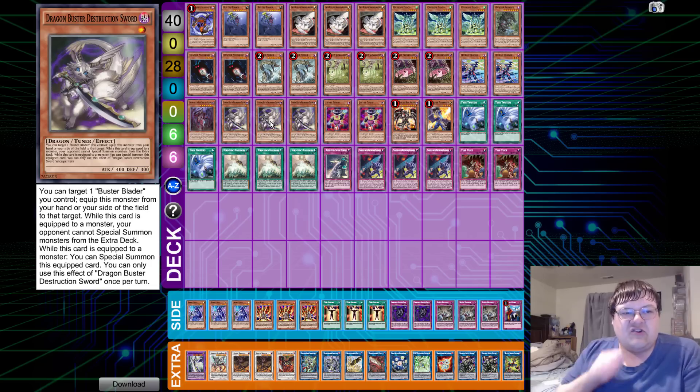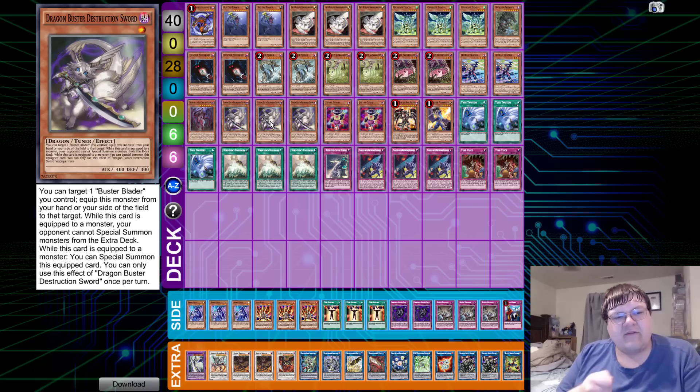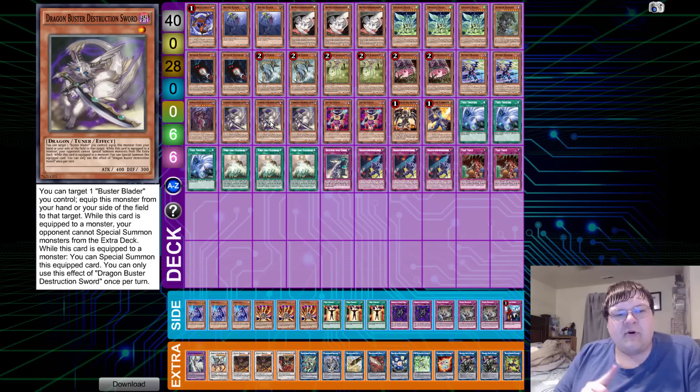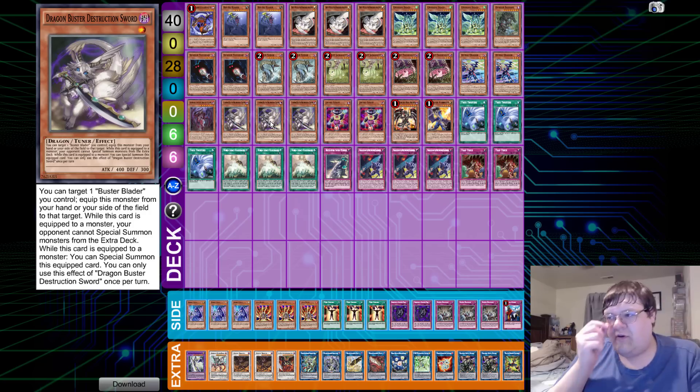Triple copies of Dragon Buster Destruction Sword — this is the broken card. You target one Busterblader you control and equip this card from your hand or your side of the field to that target. While this card is equipped, your opponent cannot special summon monsters from the extra deck. This is what grants you the soft lock so your opponent genuinely can't do anything. It's actually really cool that even in 2019, this is still relevant.